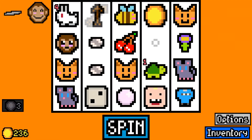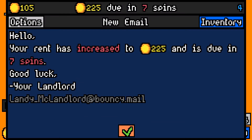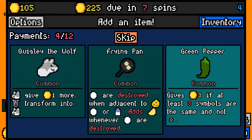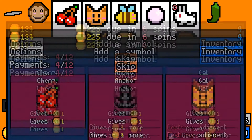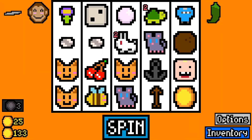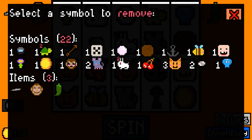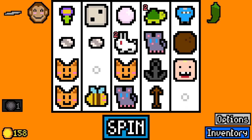Shiny pebble — yes, up that rarity chance. Coconut, yeah, that would pay out more. Another cat, anchor. Removal capsule. Let's remove the coin and the cherry. There we go, we're back to 20.